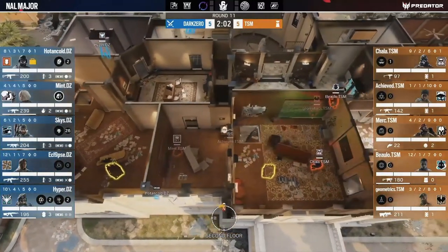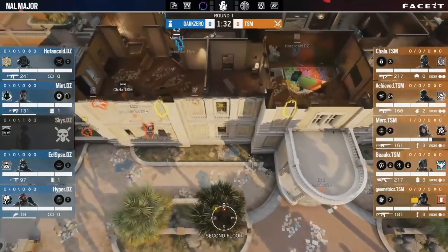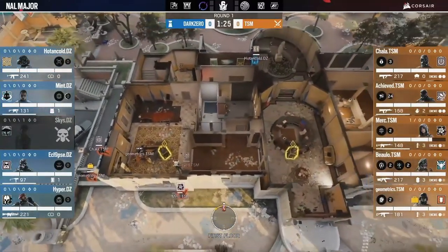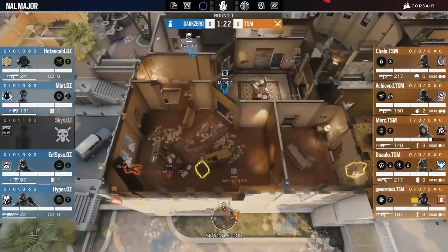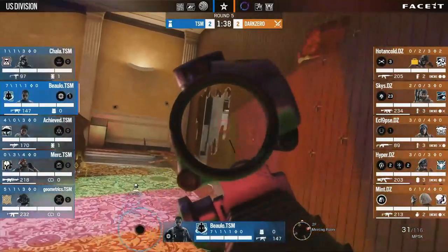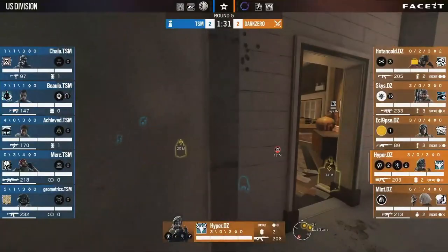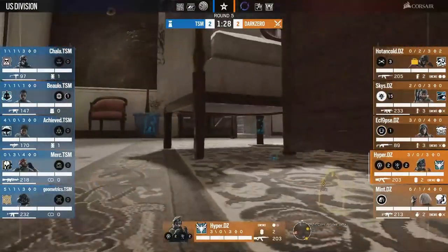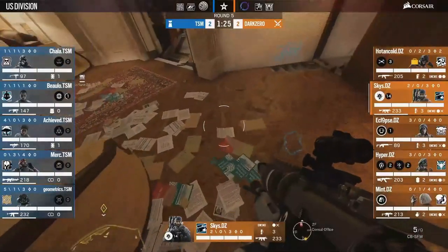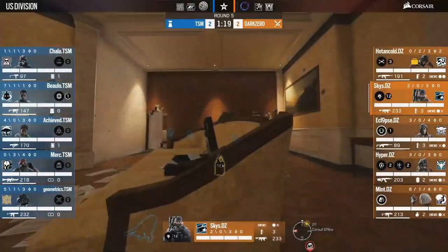Now let's take a look at how TSM is approaching the situation. As you can see, it immediately looks much more like a piano take, mainly because TSM doesn't clear CEO. Instead, they only have one player on CEO repel. But if you think about it, that of course also solves the problem. Both teams have now made sure that defenders can't play in CEO. Next up on the list is the anti corner, and here it becomes very apparent why Dark Zero went through all the trouble of actually taking control of CEO. By opening the floor there, they can very easily clear out the anti corner and, most importantly, keep control of it. If another defender rotates in later in the round, they are already in position to deal with it.